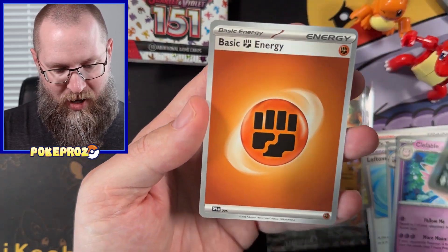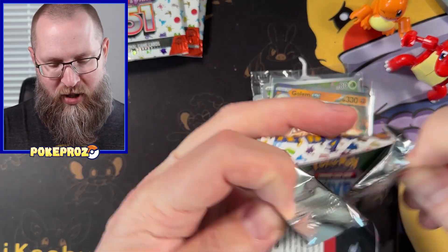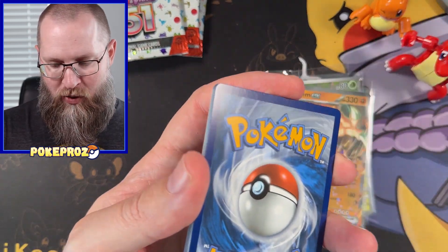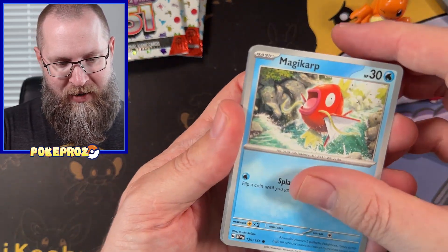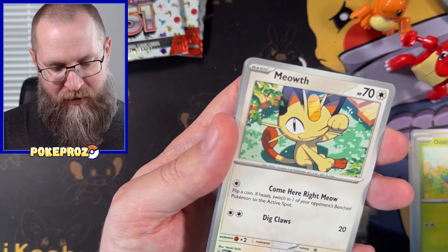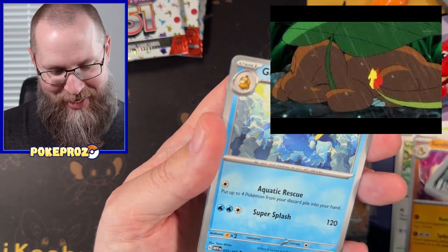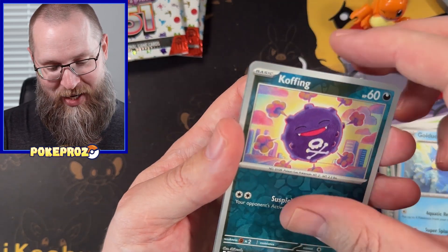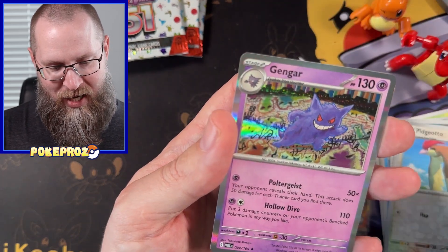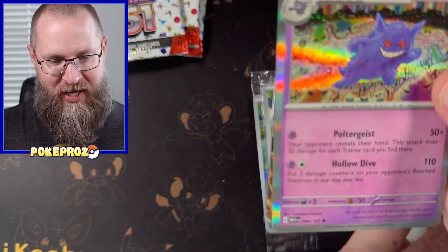Weezing is our rare for this one. I feel like if any set in Pokémon cards is going to bring people back, it might be 151 — there's just so much nostalgia. From down to the rap, to that episode of Charmander in the rain — man, it's crazy having all those flashbacks. Pidgeotto, Gengar — I love that art. Not the rare I wanted but I'll take it.